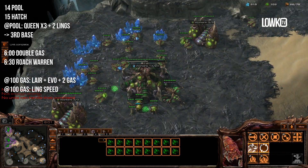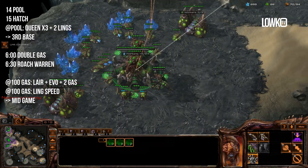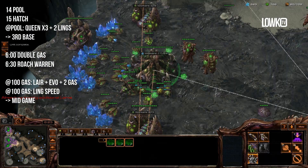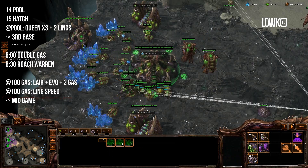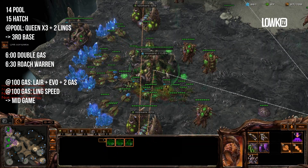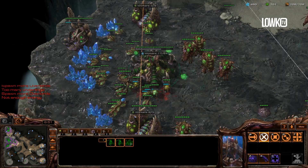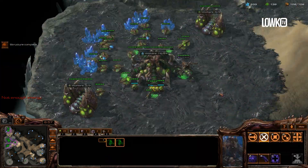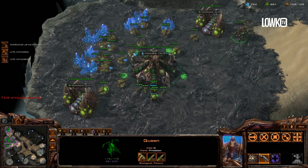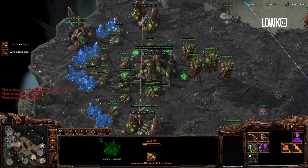I am now at max saturation on three bases with four gases going, and this is pretty much where you can start transitioning into the middle part of the game. I'll be getting the missile attack upgrade number one. Whenever you hit max saturation on the bases you want to saturate, you want to start producing units — so I'm going to start roach speed and start making a lot of roaches and zerglings. Considering my opponent is on two bases with no third base at nine minutes, we can be pretty certain that we have 50% more income than our opponent, which means he will not be able to keep up with our production.